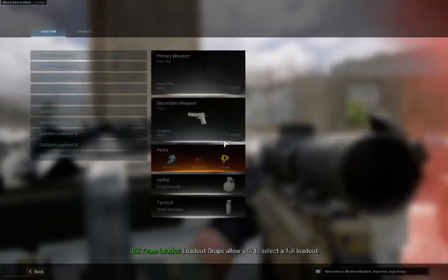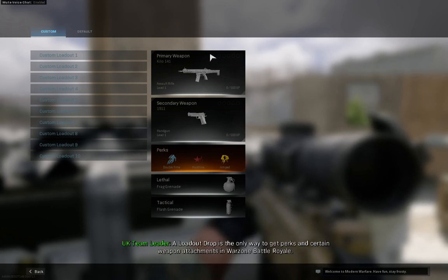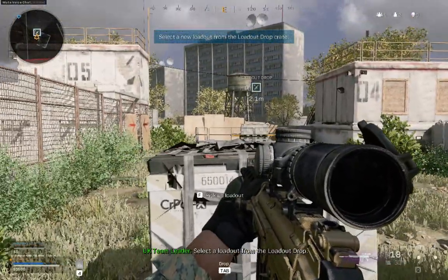Loadout drops allow you to select a full loadout. A loadout drop is the only way to get perks and certain weapon attachments in Warzone Battle Royale. Select a loadout from the loadout drop.